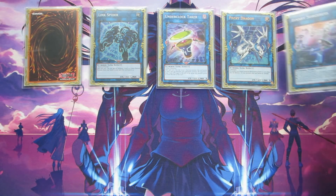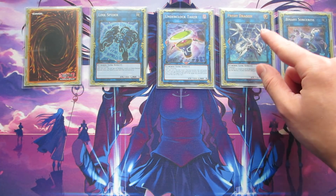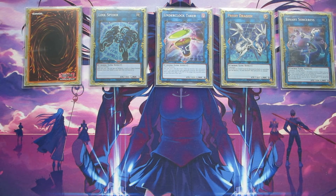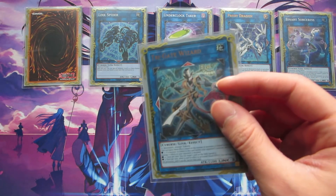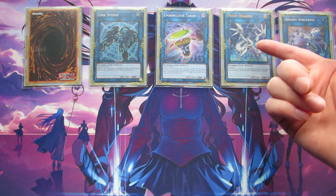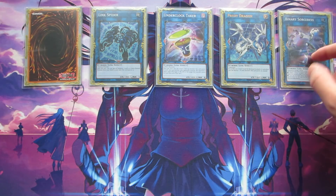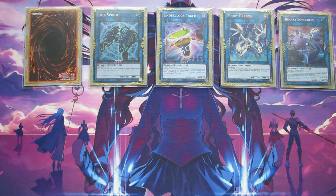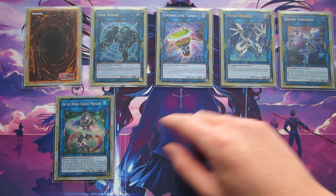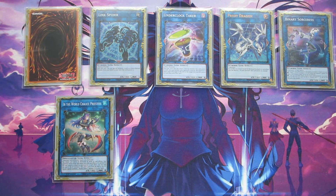We're playing one copy of Proxy Dragon and one copy of Binary Sorceress. We play these because they have side arrows, and since we play Trigate Wizard in this deck — the boss monster we try to go for in our Link Combos — these help get co-links with Trigate Wizard. Proxy Dragon is really good because you can use Scapegoat Tokens to make him. Binary Sorceress you can't use Tokens for, but it's just any two monsters that are not Tokens, so fairly easy to make. We're playing one copy of Ib, the World Chalice Priestess — same thing as Proxy and Binary, just side arrows. She also protects whatever she points to, so you can protect things like your Trigate Wizard.